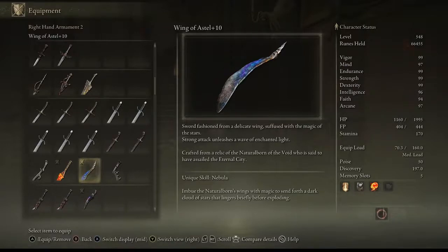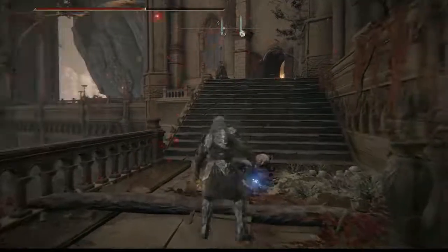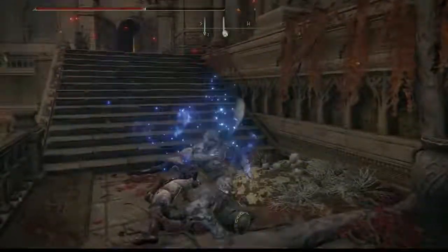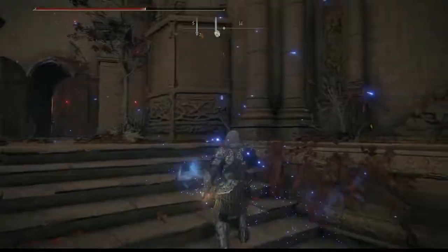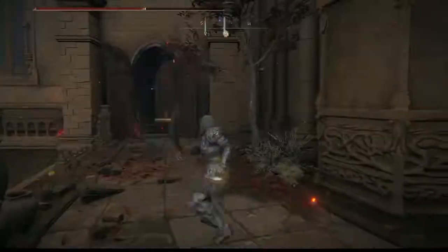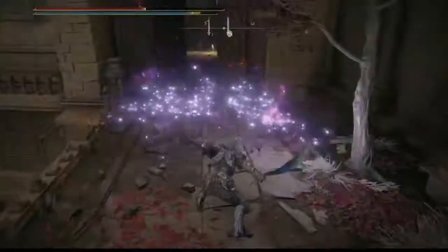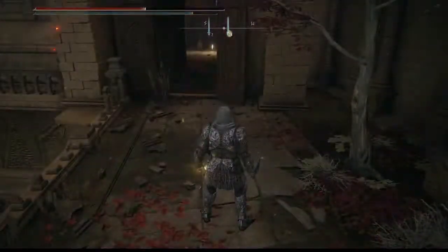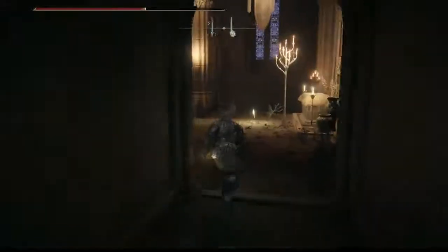It's crafted from a relic of a Naturalborn of the Void, who is said to have assailed the Eternal City. Not only does it have a strong attack that unleashes a wave of enchanted light, it has two attacks. And those little sparkles that come out of the weapon also deal damage — not just the blade. It also comes with the Nebula skill, so you can take down any boss easily.